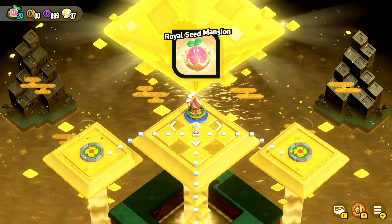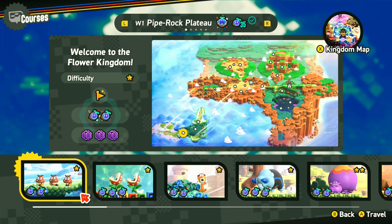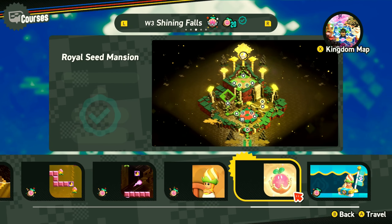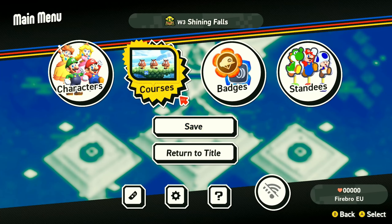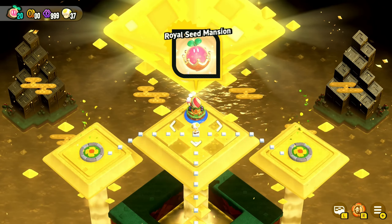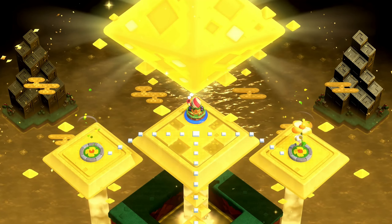Hey everyone, Firebro999 here and welcome back to more Super Mario Brothers Wonder. Last time we went back to World 1 to clear up those missing courses. I got a little too excited and skipped a few levels by accident, but World 1 is now 100% complete. Now we're back at World 3 - to 100% World 3 you actually have to return to the Royal Seed Mansion and get the special world path opened up. Once that's done, we don't really have to be here anymore, so let's go to the Petal Isle and play some new levels finally.